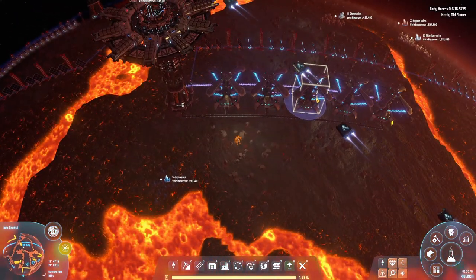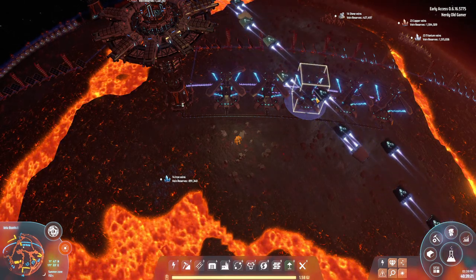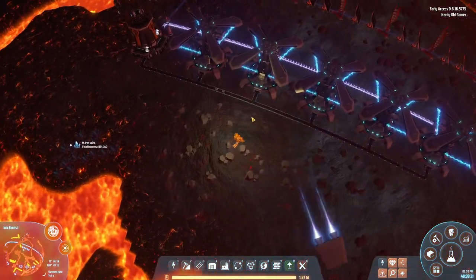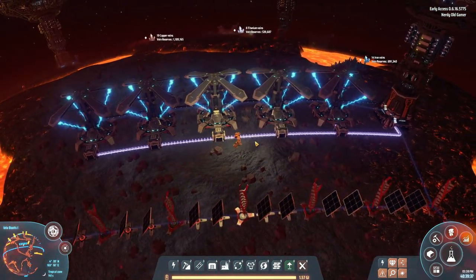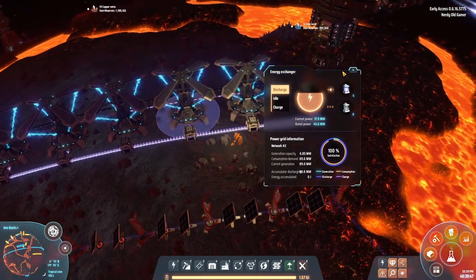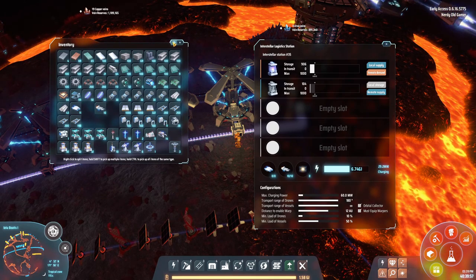So if you have a planet with tons and tons of power, you can quickly charge up some batteries, send them over to another planet that is lacking in power, and feed it power that way. That is a very very nice mechanic! And you can see it's charging up quite quickly - that's a neat feature.